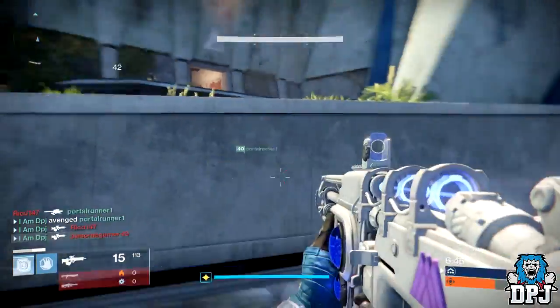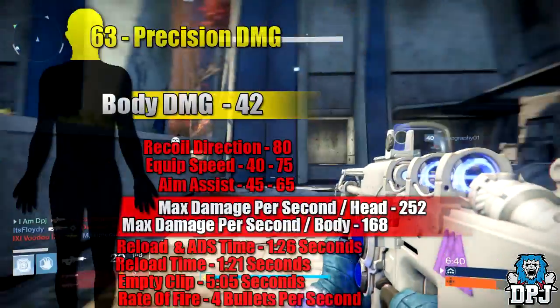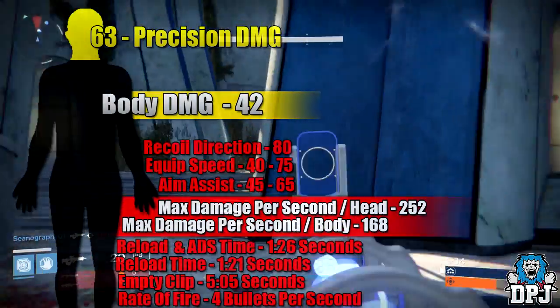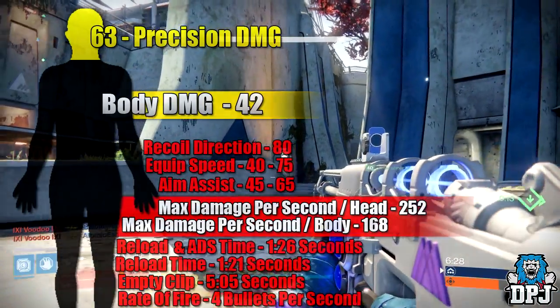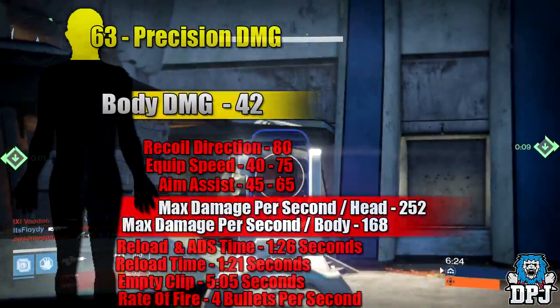So let's take a look at this weapon in terms of stats — this is when the Overflow perk is active. It will shoot 4 bullets in just under a second if your trigger finger is on point. It will empty its entire mag of 20 bullets in around 5 seconds. It takes 1.21 seconds to reload, and its reload and ADS time is 1.26 seconds. We know it does 63 to the head and 42 to the body.